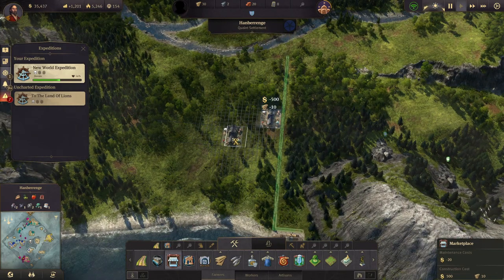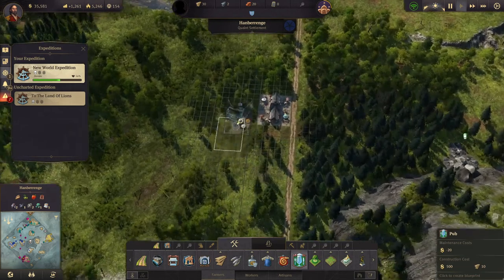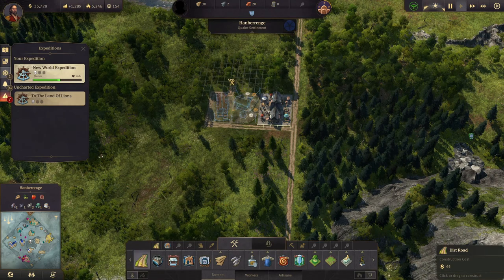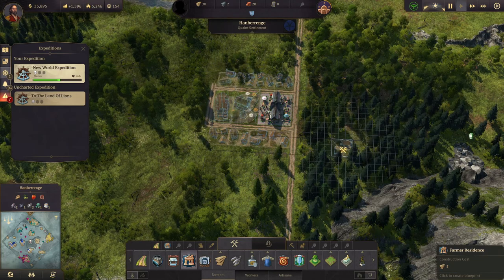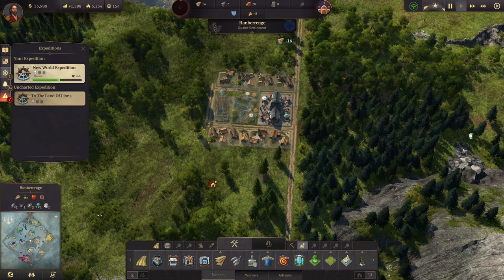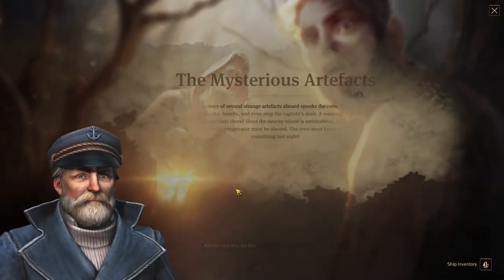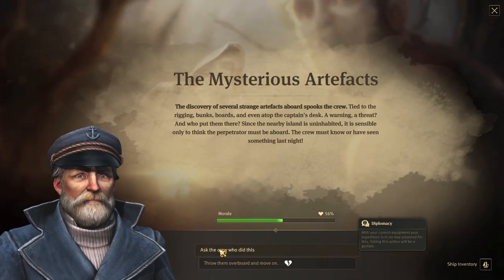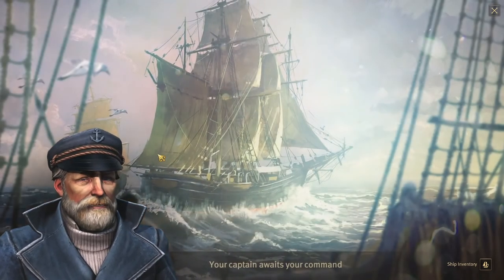We'll build the pub, the fire station, build roads around it, and then we can build some farmer residences. We careen into the unknown. The mysterious artifacts — discovering some strange artifacts aboard spooks the crew. Ask who did it — no one has information. I suppose she'll do. We'll continue on.